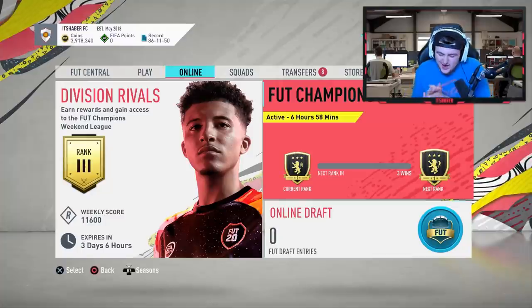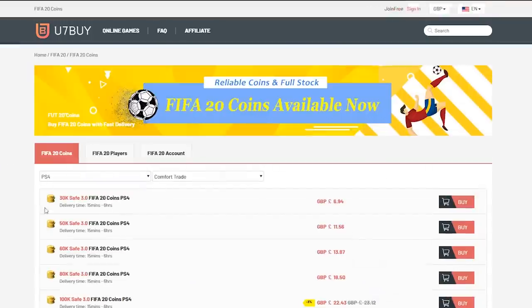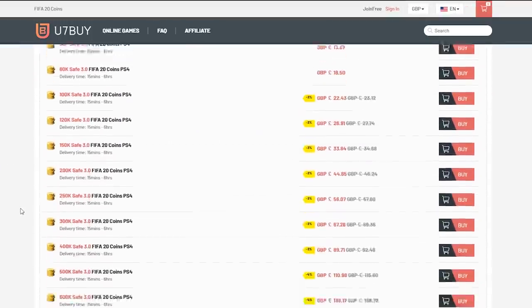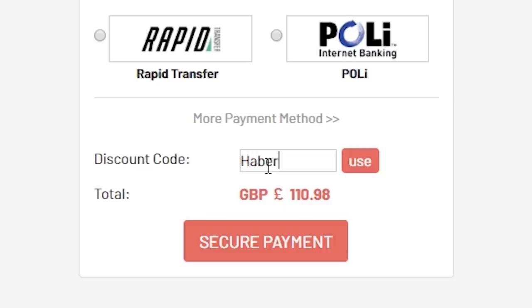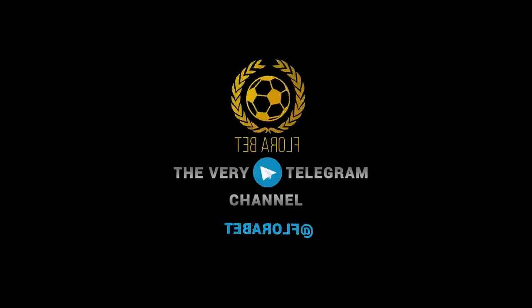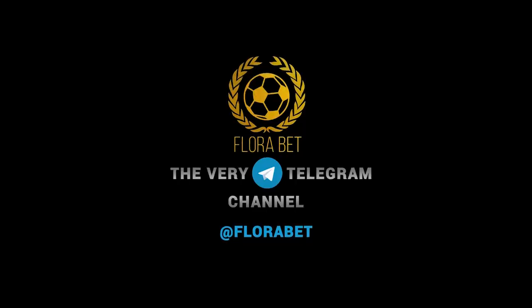Welcome back to a brand new video. Today we have some elite squad battle rewards. For cheap, fast and reliable FIFA 20 Ultimate Team coins, check out u7buy.com and use code 'haber' to get five percent off all your orders. If you're into sports betting, check out Flora Bet - I'll leave a link in the description where they provide a Telegram of very good forecasts.